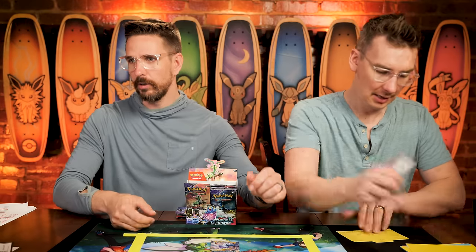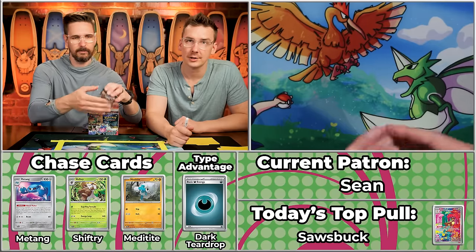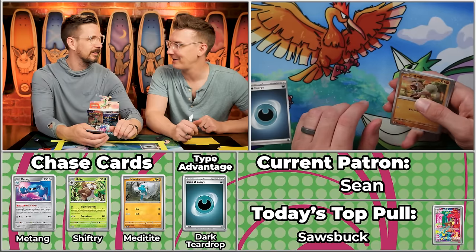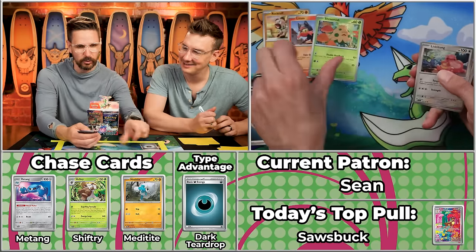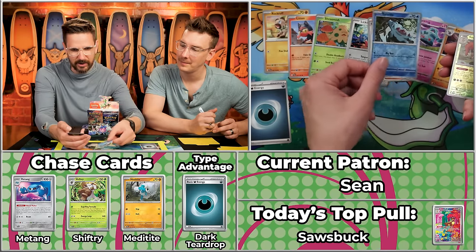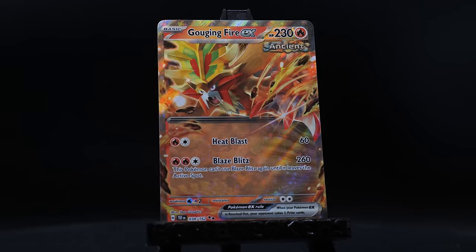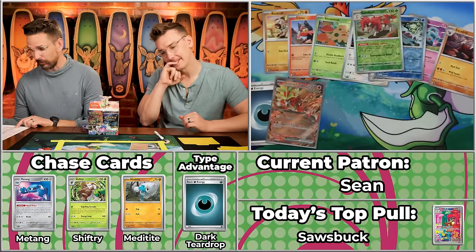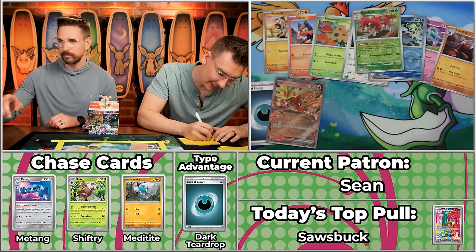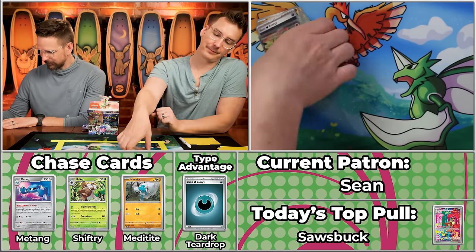Next up is Sean, also only in their third pack ever, a recent rookie in their sophomore season. We've got the dark energy — multiplier — so we'll probably hit the Melmetal. Rockruff, Litten, Shroomish, Lickitung, Salvatore, Bronzong, Excadrill, Totodile, Sawsbuck — and the Gouging Fire! That's way better than Melmetal, the second highest card on the front page. One dollar 24 cents — round up to two, times two is four. Good job Sean, making moves.